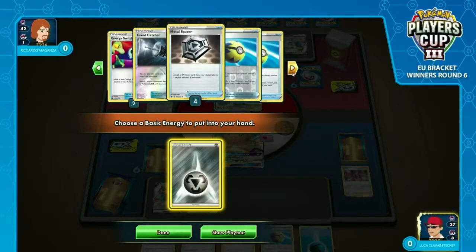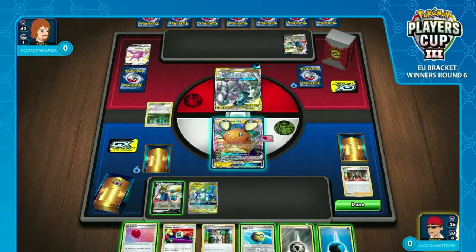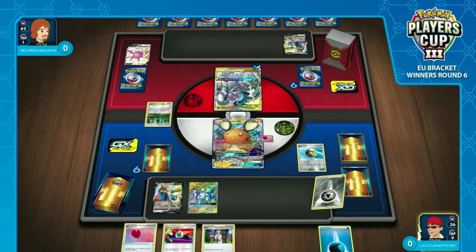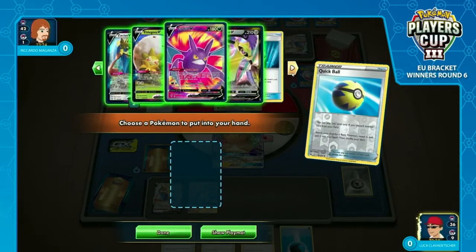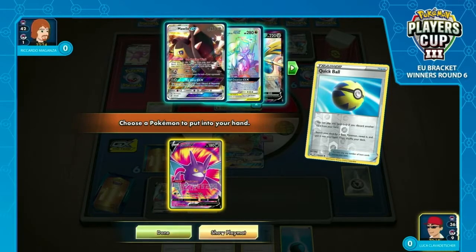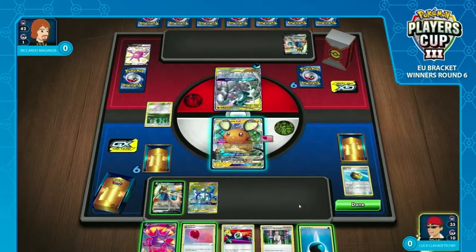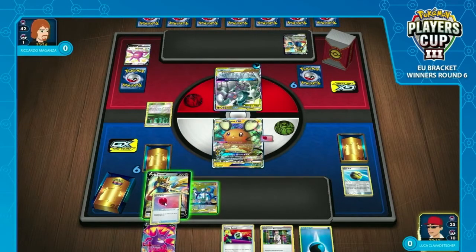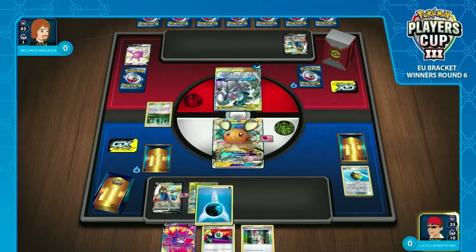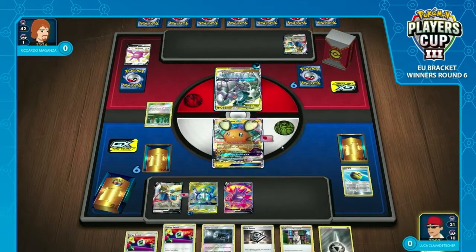Actually, I really like keeping Marnie in this hand, because he knows Riccardo is guaranteed to GX next turn. The stadium's staying in play and Riccardo can GX. Then you really want to disrupt the hand size Riccardo is sitting on, because you do not want them to use Boss's Orders on your Dedenne GX. Luca's got a chance at the turn-one GX attack — all he needs is a Metal Saucer. He's got the energy in the discard, the water energy, the Energy Switch, and a Pokémon in the active that can get out. If he pulls a Metal Saucer, he's got the turn-one GX attack.